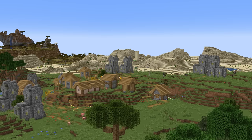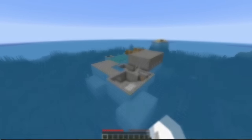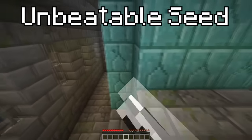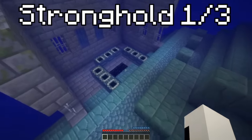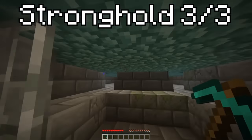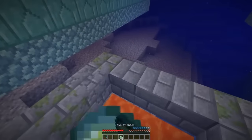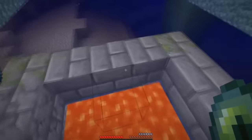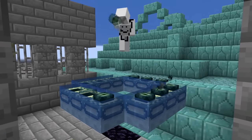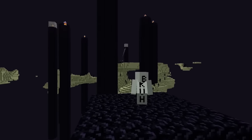If you thought any of those village and mansion seeds were insane, just wait until you see the most mind-blowing stronghold seeds. This special 1.8.9 seed makes it so you literally cannot beat the game — no matter what stronghold in the world you go to, every single one has an ocean monument generated right on top of it, which completely wipes out the portal frame. Meaning there's nothing to fill the eyes of ender with, making this seed physically unbeatable — unless you do a little trick called slash gamemode creative.